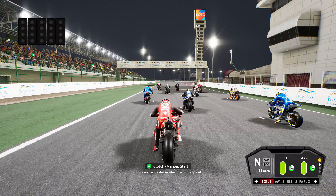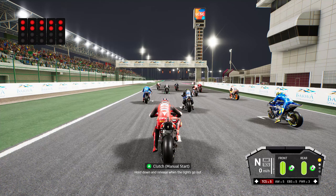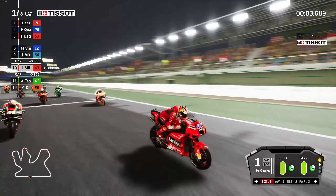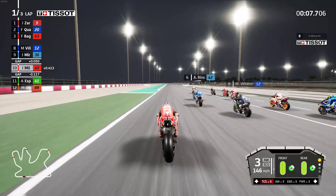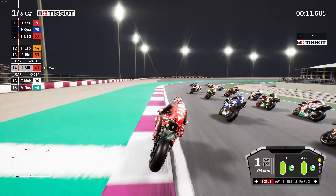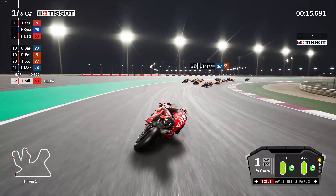One more time so everyone's clear: when you're on the grid, make sure the bike is in neutral. You don't need to pull the clutch in — just rev the bike in neutral, and as soon as the lights go out, put it into gear and your bike will go. That's your race launch. It's really annoying and it messes up race launches, but that's one way of getting around it. Thanks for watching, I'll see you in the next one.